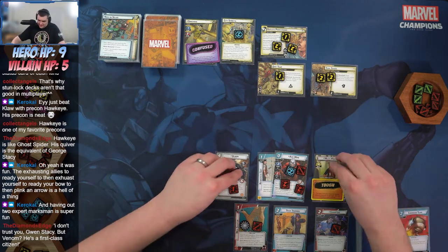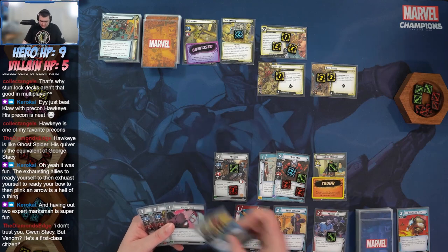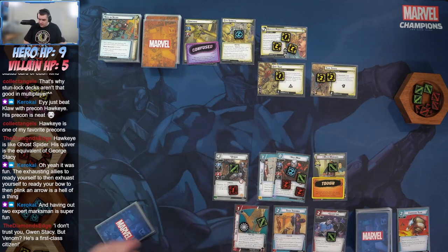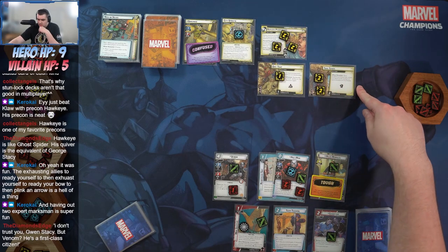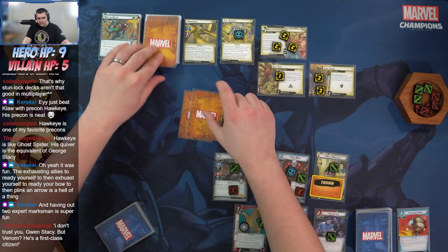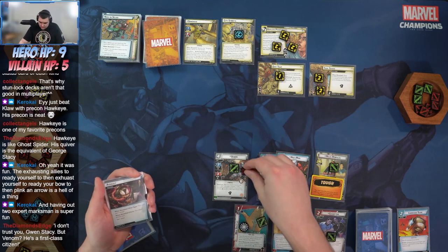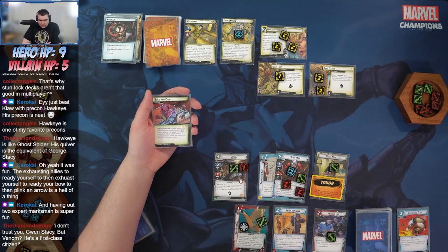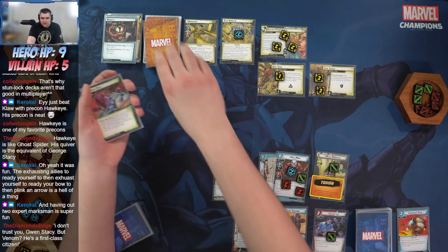Ready everything and draw. Keeping Spider-Man — why not? Got Mockingbird, Young Love, Innovation to pay for Peter next turn. Probably won't need a next turn though. Starting out, placing one threat — up to six out of nine, which is slightly scary. Sandman schemes but he's confused. We're going to reveal three encounter cards.